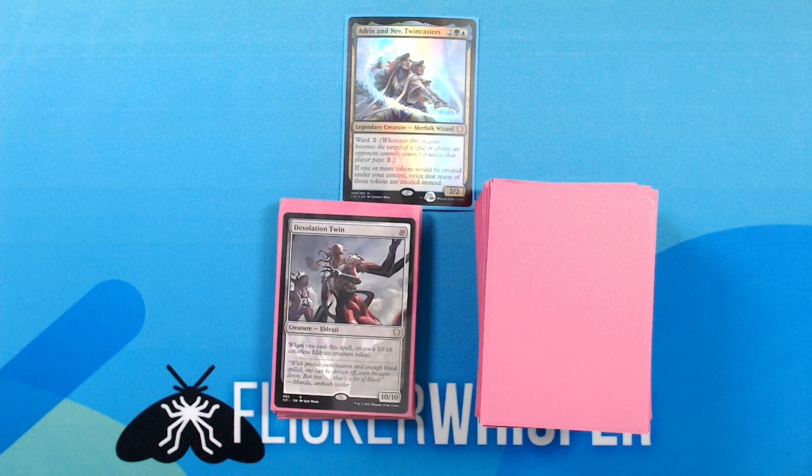Desolation Twin — 10 for a 10/10 Creature — Eldrazi. When you cast this spell, create a 10/10 colorless eldrazi creature token.